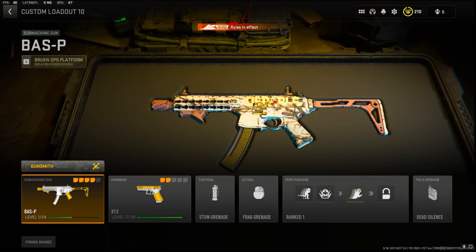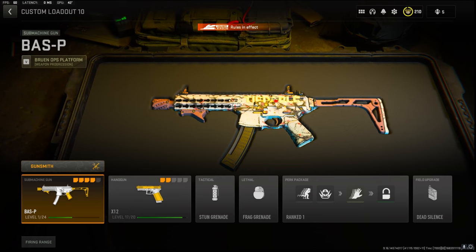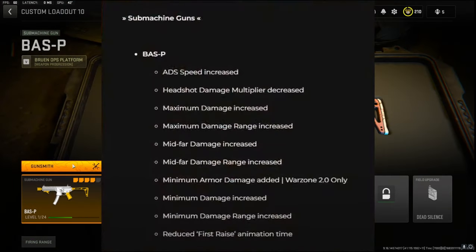What's going on guys? My name is Clayton and in today's video we're going to be checking out the new overpowered Bass P class setup in Modern Warfare 2 ranked play. This gun got a huge buff and I'll put that up on the screen right now for you guys. I'm going to quickly jump into my attachments.